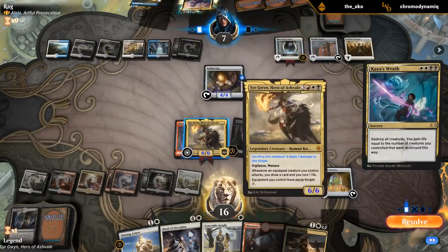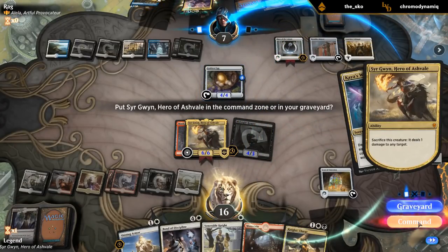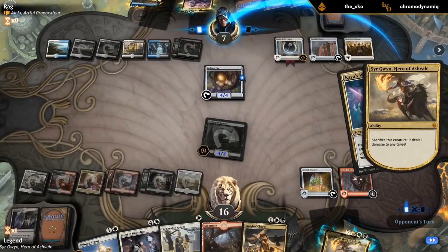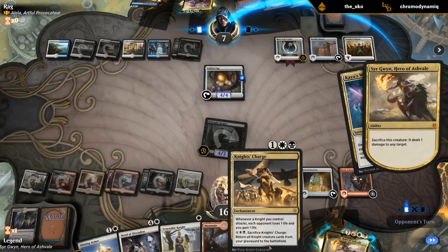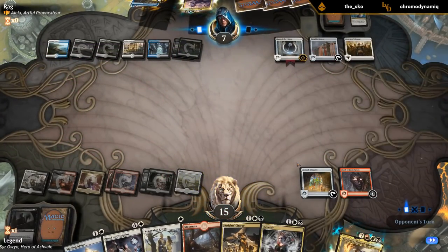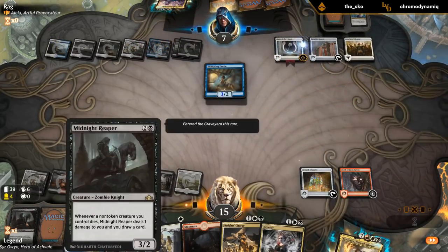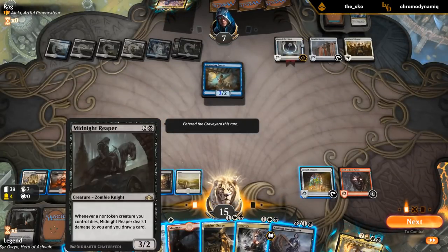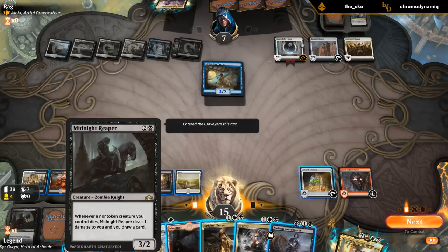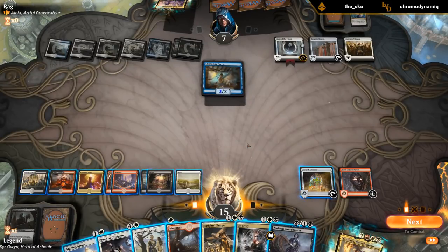Well, that's a bummer — send Sir Gwyn to the command zone. There's something to be said for letting it go to the graveyard since we picked up Knight's Charge, but we're not too far from just replaying Sir Gwyn. Also, if you send Sir Gwyn to the command zone he doesn't technically die since dying means going to the graveyard, so we didn't get to draw a card from Midnight Reaper. Good interaction to know about in commander.